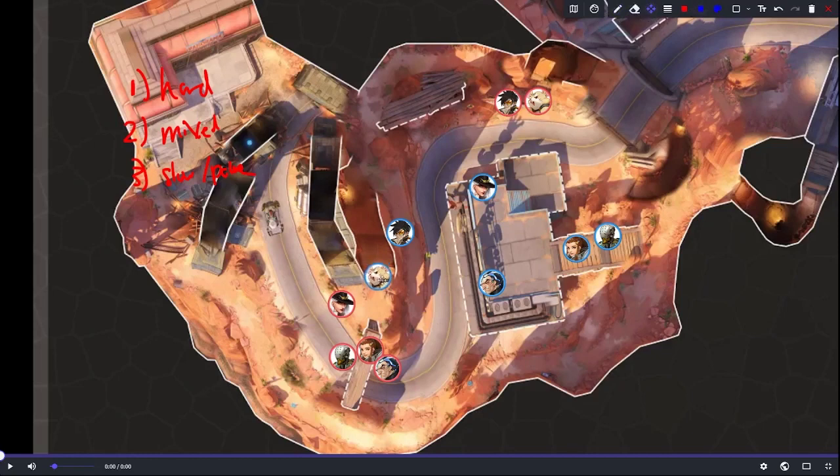For the hard engage, let's look at a ball comp - ball, Sigma, Brig, Zen, Ash, Tracer mirror. We want the Tracer to be able to go in hard. Tracer is set up in a position where she can engage hard, but could also peel - blink back and peel for the team or rotate and engage with the ball. The backline can provide packs and orbs. Ball says 'I'm looking to slam high ground or slam the Ash,' Tracer goes in hard, then maybe pressures the backline, recalls and gets out.